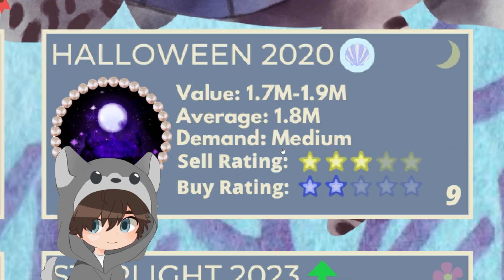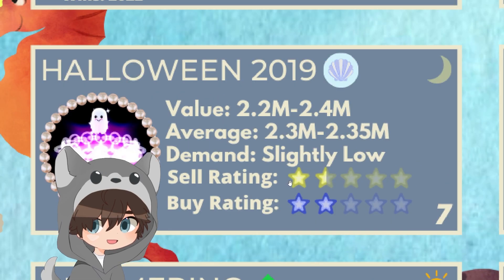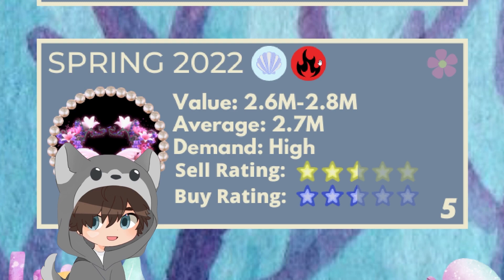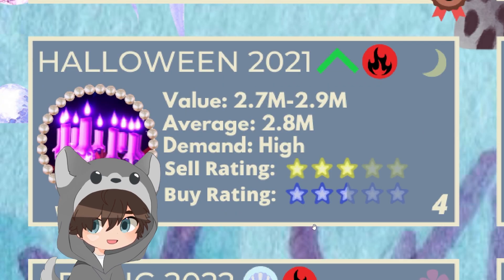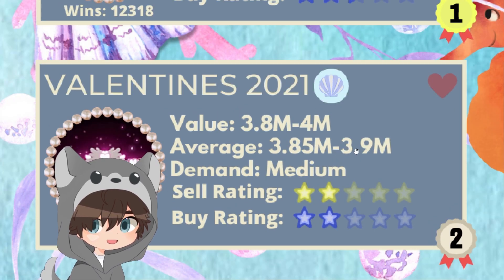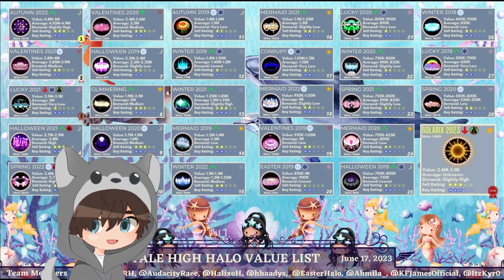Starlight 2023 averaging 1.5 mil, Halloween 2020 averaging 1.8 mil, Glimmering averaging 2 mil, Halloween 2019 averaging 2.3 to 2.35 mil, Valentine 2020 averaging 2.5 mil, Spring 2022 averaging 2.7 mil, Halloween 2021 averaging 2.8 mil, Lucky 2021 averaging 3 mil, Valentine 2021 averaging 3.85 to 3.9 mil, and Autumn 2022 averaging 4.85 to 4.9 mil.